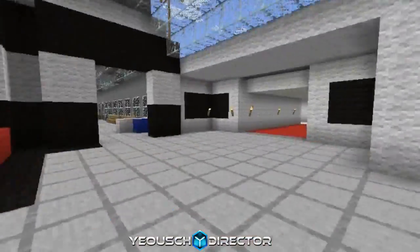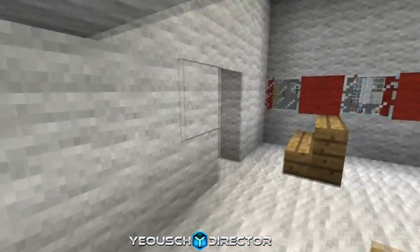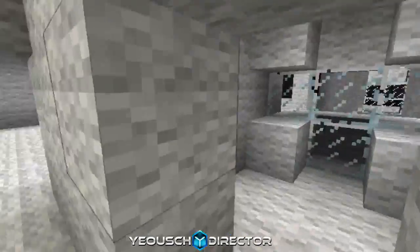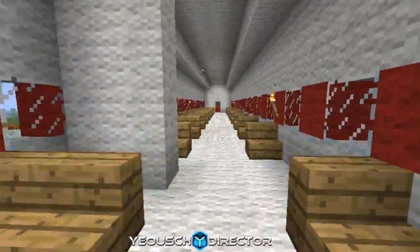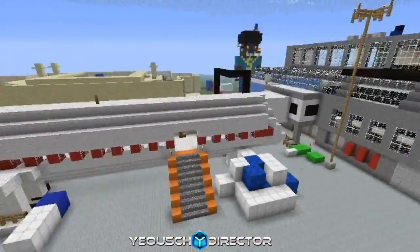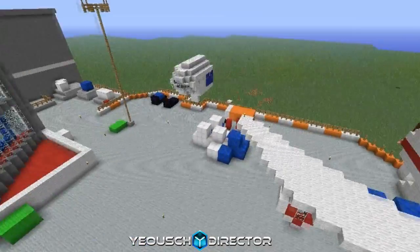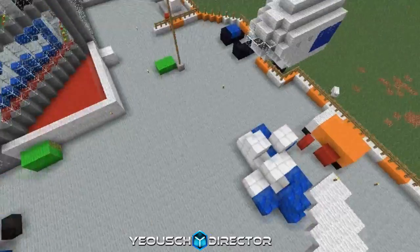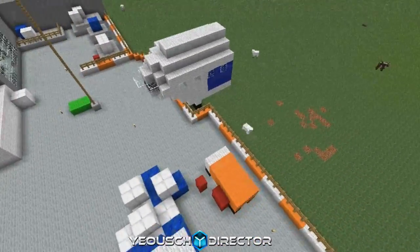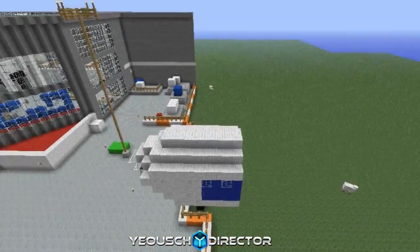And over here's the terminal, and I guess I'll start showing the inside of the plane. Now for the inside of the plane, it looks like it's longer than it should be, but that's just because we tried to make everything as close and realistic as possible from the outside. Here you can see we only did the front of the plane, because since we decided not to do any outside map details, we just kind of stopped it there.